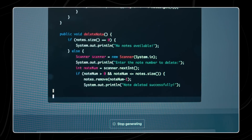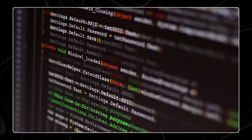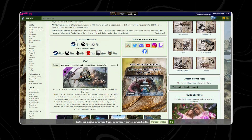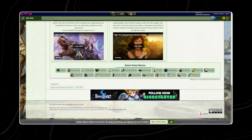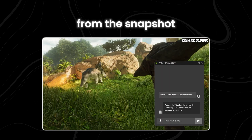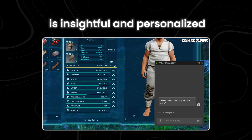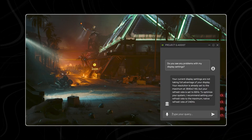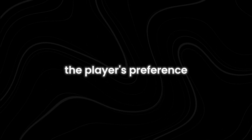After understanding the visual context, the AI vision models work with a large language model that processes language and can generate responses. It connects to a database of game knowledge — such as a game wiki — containing detailed information about the game, including rules, strategies, and tips. Based on the player's input and the visual context from the snapshot, the LLM generates an insightful, personalized response tailored to the specific situation the player is facing. The response can be provided as text or spoken words, depending on the player's preference.